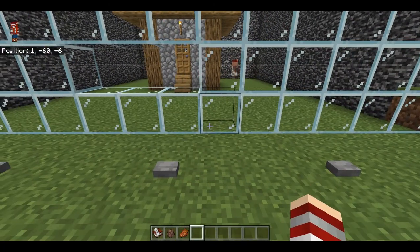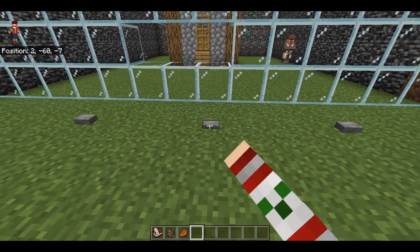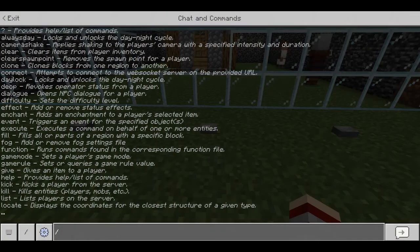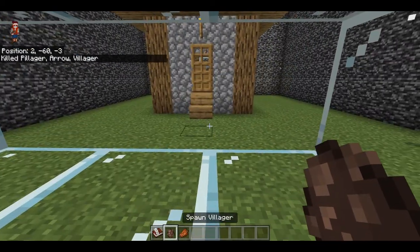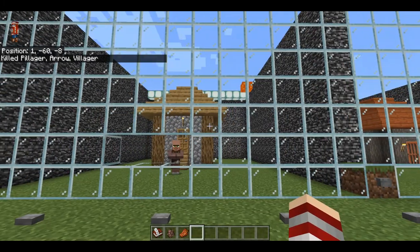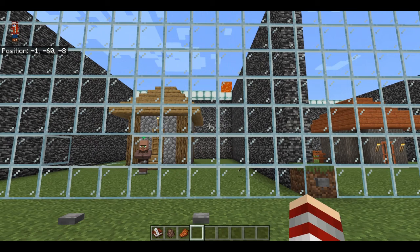Next test we're gonna do is we're just gonna summon lava on top of the house. And remember — oh, I pressed the wrong button. Why do I keep flying over this? I can just spawn a villager. Boom. Lava. Whoa. There's lava, but it's not going anywhere.